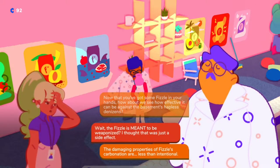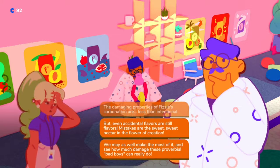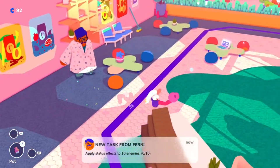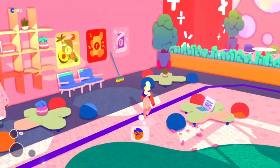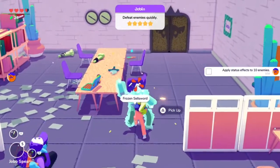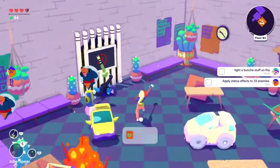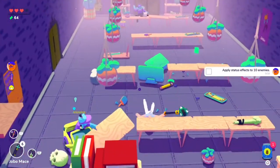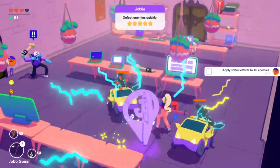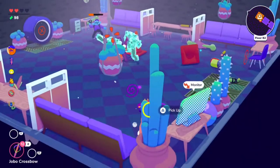Fern's second task is to apply status effects to 10 enemies. This can be done using the fizzle cans that appear in the dungeon as long as you have Fern equipped as a mentor, or you can use things like fire or electricity from other weapons. I found this easiest to complete using the fizzle cans. Simply pick one up when you defeat enemies, then use it when you're surrounded by a bunch of them and it'll cause status effects. Once you get to 10, you're all set.